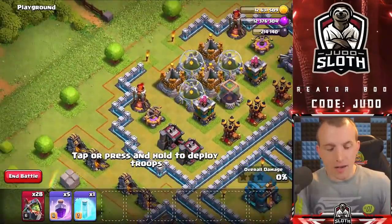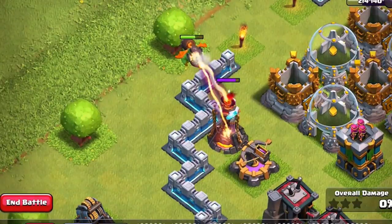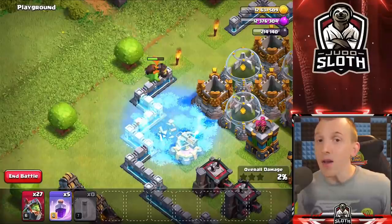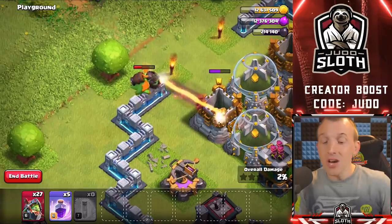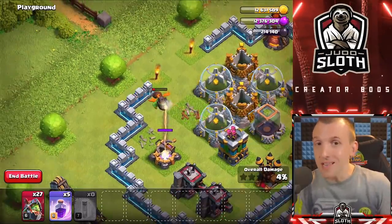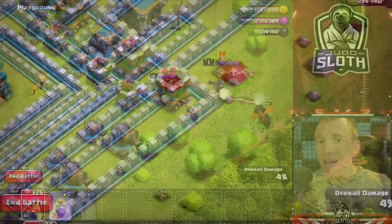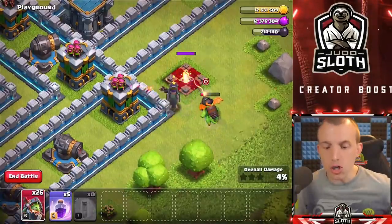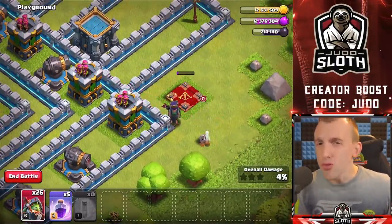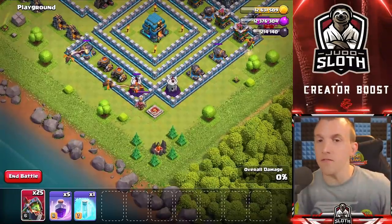What you might not have thought of is using Freeze spells to help with that. For 15 troop capacity, you can take down some pretty huge buildings in terms of HP. Where the Inferno Dragon doesn't do so well is if it's taking a lot of damage — it doesn't get time to charge up that single ability. But if you can keep it on the higher HP buildings, you can get pretty good value.